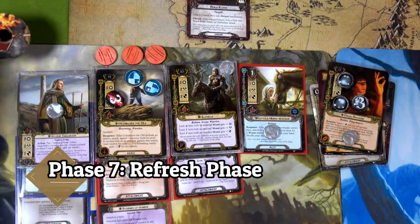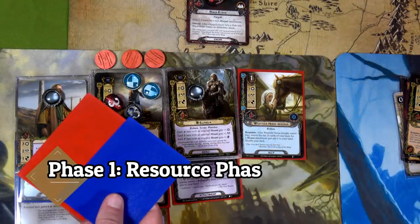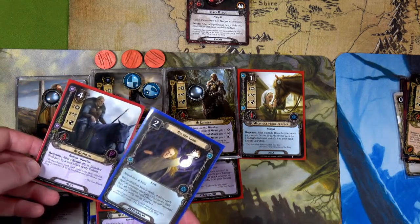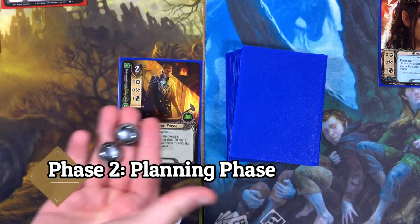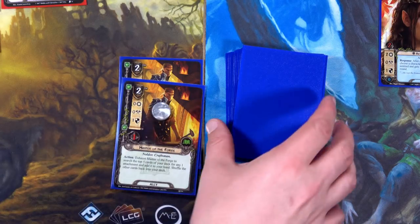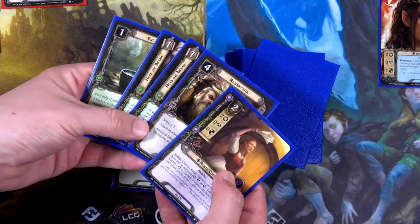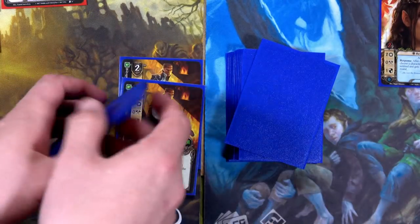Three damage already on the last Black Rider. We end the round — Grim Bjorn deck up to 34 threat, Hobbit deck to 21. We refresh, draw cards: another Éothain and another Silver Lamp. First thing with the Hobbit deck: play another Master of the Forge using two of Pippin's resources. Now we have two of them out — this is going to be fun!